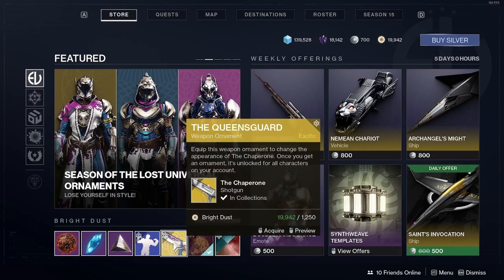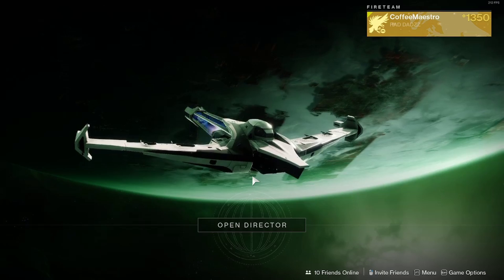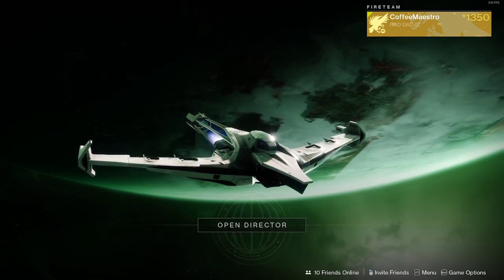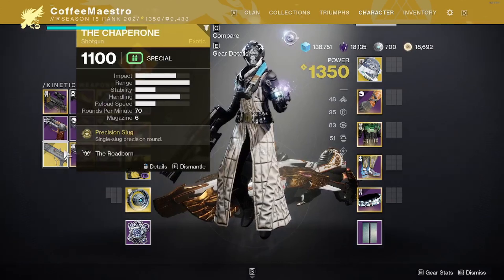If you like the Queen's Guard weapon ornament for The Chaperone and you have the required Bright Dust, you can just acquire it. When you buy the ornament and want to equip it, go to the character menu screen and go into the details of The Chaperone.